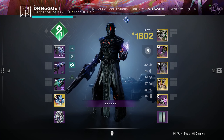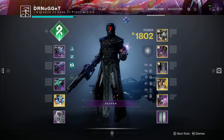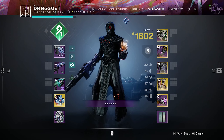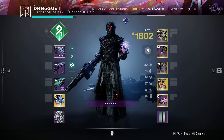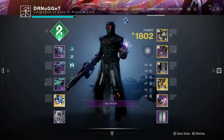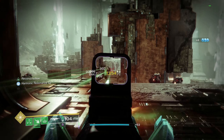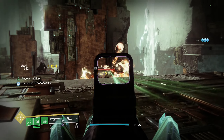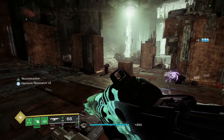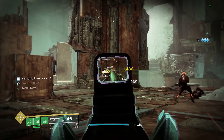Welcome back. With the new Root of Nightmares raid that dropped this past weekend, there are six new legendary weapons we can get our hands on, and really none of them is more desirable than the auto rifle from this raid called Rufus's Fury. In this video I'm going to discuss how you can obtain this weapon, some of the recommended god rolls for both PvE and PvP, and how you can synergize this weapon with your Strand builds.